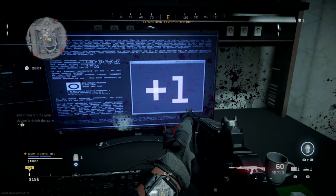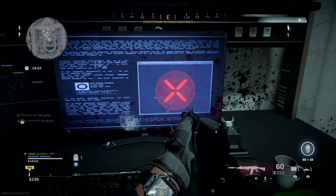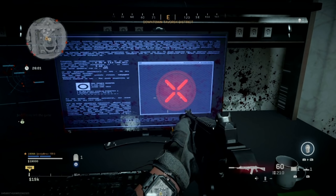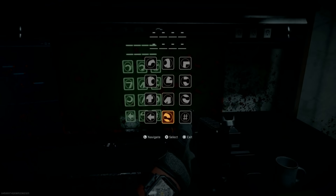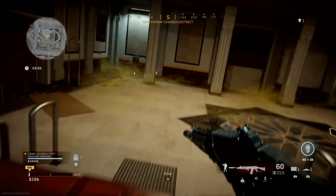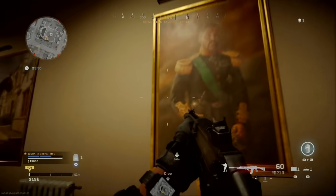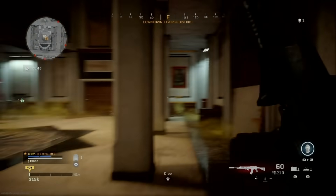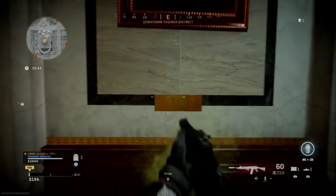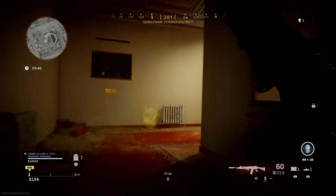Basically, you need to activate the keypad opposite of this computer and then you have to input the code 2179 in order to be able to interact with this computer. Then you saw the pictures that were showing on the PC — you have to match the numbers of the pictures minus or plus the numbers that have been shown on the screen.